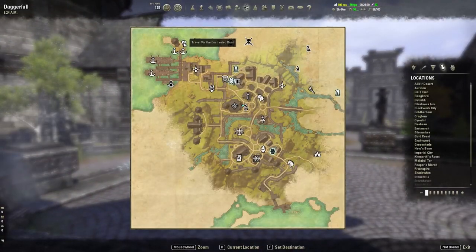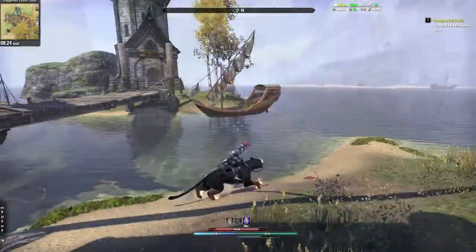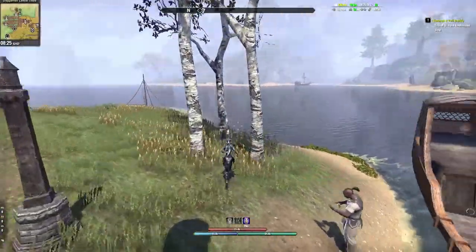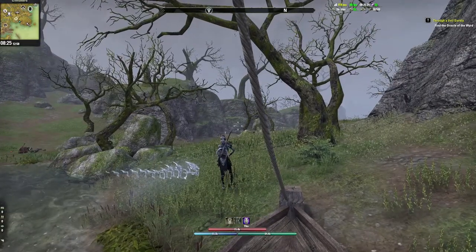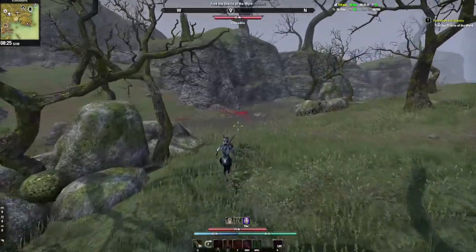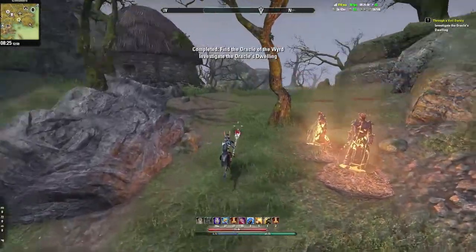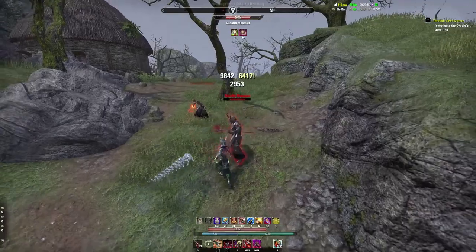So I have to use the enchanted boat. I hope it doesn't just stop in the middle of the ocean because that would be a complete nightmare. I head down to the docks — this is a nice little boat, tiny but functional. I arrive in some random part of Glenumbra. I spot some crocodiles and try to avoid them. Then I encounter some Skavyn Maskar — aren't these the same guys from Clockwork City? They weren't too tough, thankfully.